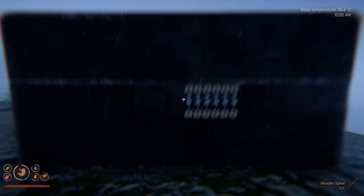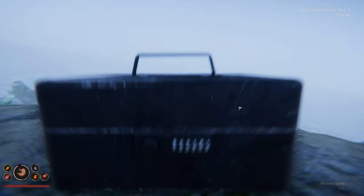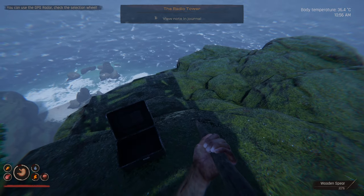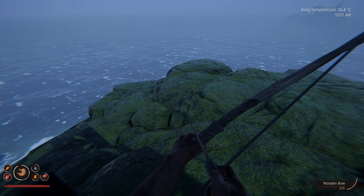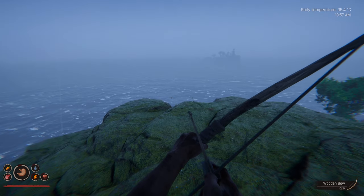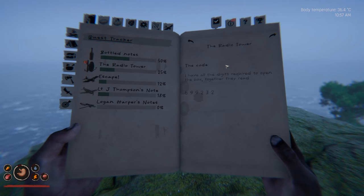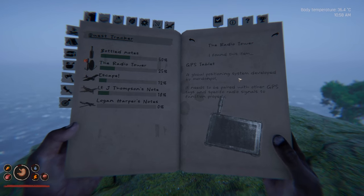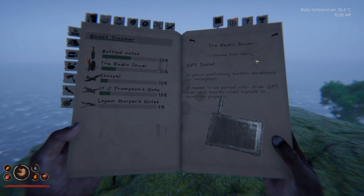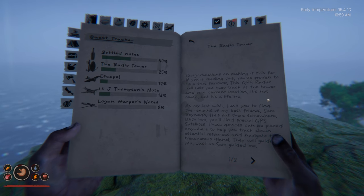Right, here we are, guys — after the longest boat journey in history, it took an absolute age. We should be looking at 6-9-9-2-3-2. Here we go — what have we got? 'Use a GPS radar — click the selection wheel.' I don't even have a selection wheel. What the hell is a selection wheel? I'll have to check the controls for that. But we've apparently got a GPS thing. GPS tablet — global positioning system, developed by ModernPol. Needs to be paired with other GPS tags and specific radio signals to function properly. Congratulations on making it this far — if you're reading this, you've proven to be a true survivor.